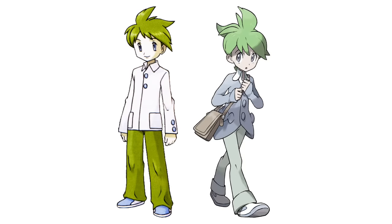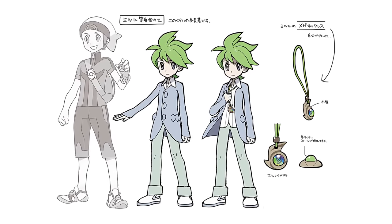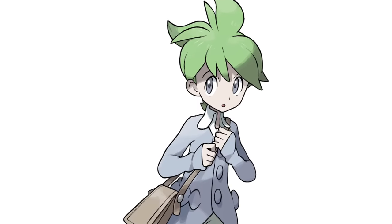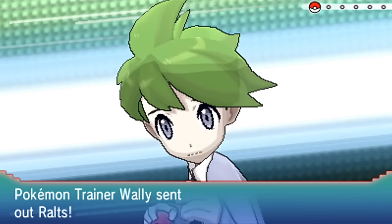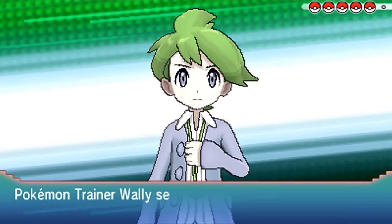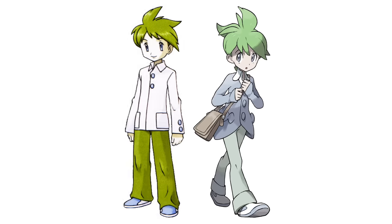We see this more clearly in Wally's redesign. His proportions haven't changed as drastically as Brendan and May's, but that's a good thing because it keeps him looking young and inexperienced. He's given a bag to show that he's a Pokemon trainer on a journey, and the way he's shown in his key art with his arms closer to his body shows less confidence, because he's just starting out. You can see the difference when you compare his stance during your first battle in Mauville City and the one at the end of Victory Road. The pose and facial expressions are the most important changes.